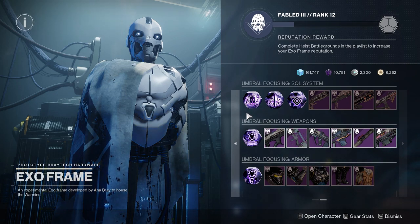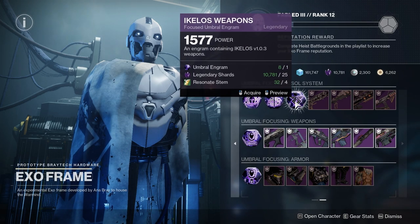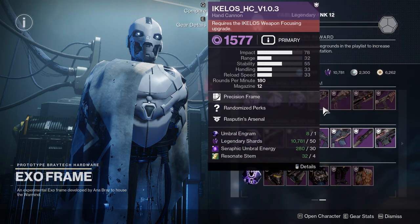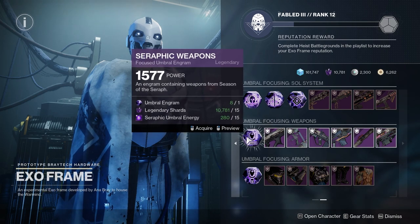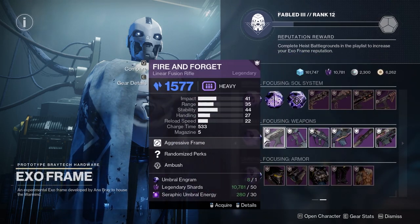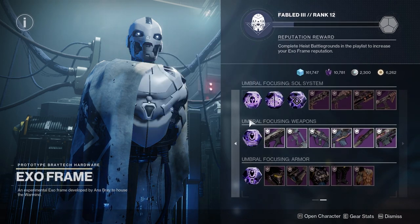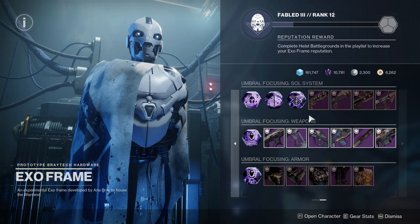If you own the Season Pass or Season of the Seraph, we have an option for Ikelos weapons — you can focus specifically for one of these four Ikelos weapons. Over on the left, you can focus specifically for Seraphic weapons. These are the only things you can get from Umbral Engrams when you focus them. Both of these options have an opportunity to drop Red Bar or Deep Sight Resonance weapons so you can get the patterns for these seasonal weapons.